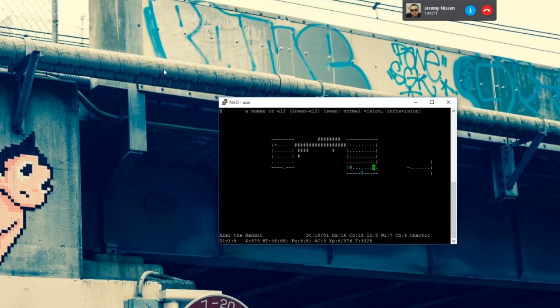The closest modern-ish graphical game that kind of has a NetHack thing going is Diablo, which is one of the reasons I really love that game when it came out. Diablo 1 and 2 are some of my favorite games. Obviously they're way simpler in terms of actual mechanics than NetHack, but from a design perspective it's quite similar. This is my first interaction with a human or elf — is this just an enemy? Yeah, because I'm an orc.